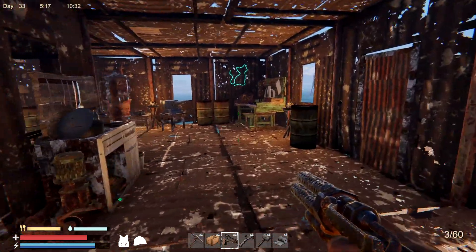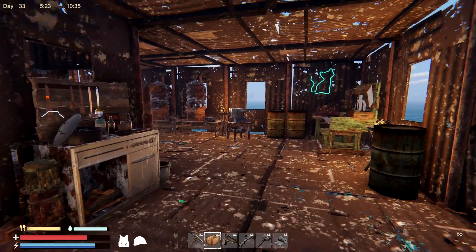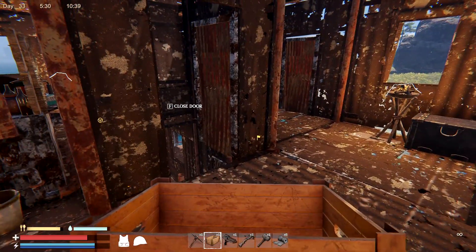Ladies and gentlemen, welcome back to Sunkenland. I'm the Radio Man 03 and it's awesome to have you along. I finally got a hold of the packing box. You got to be in the experimental test branch to get the box to pick things up and move things around. So I have the box now.